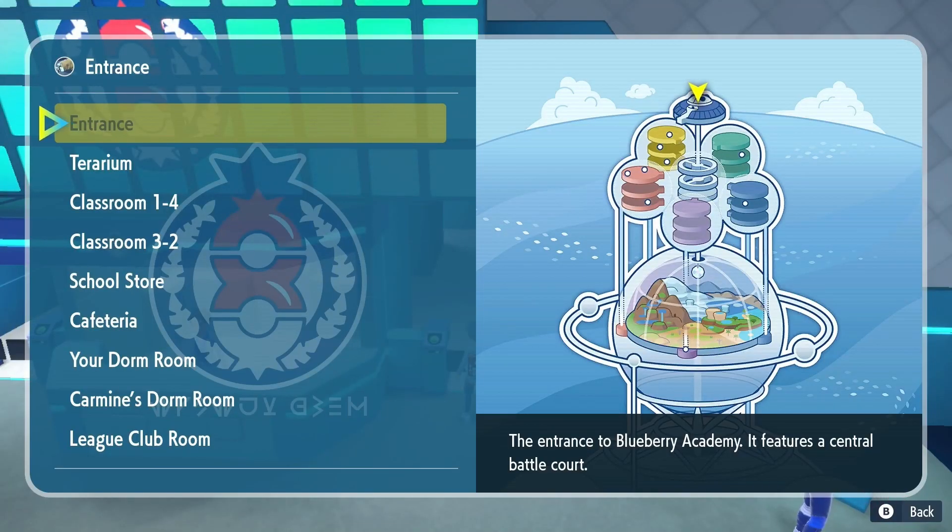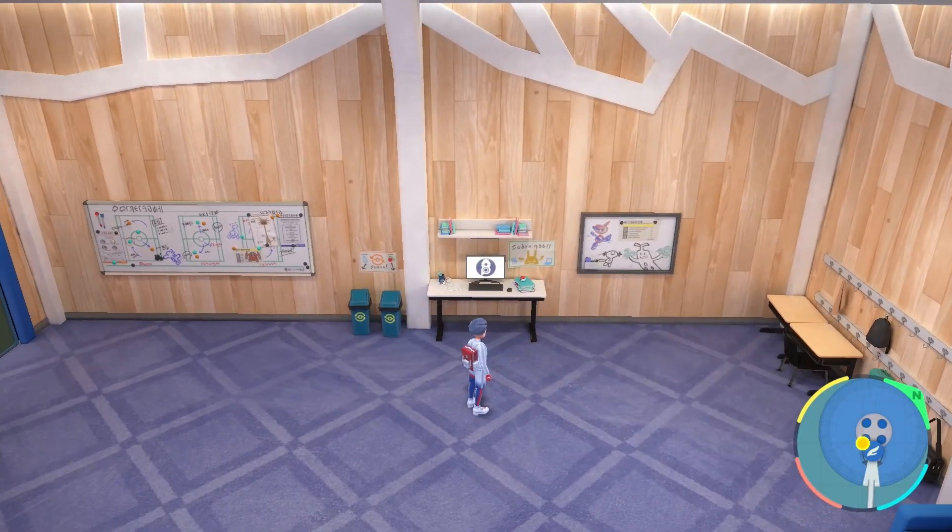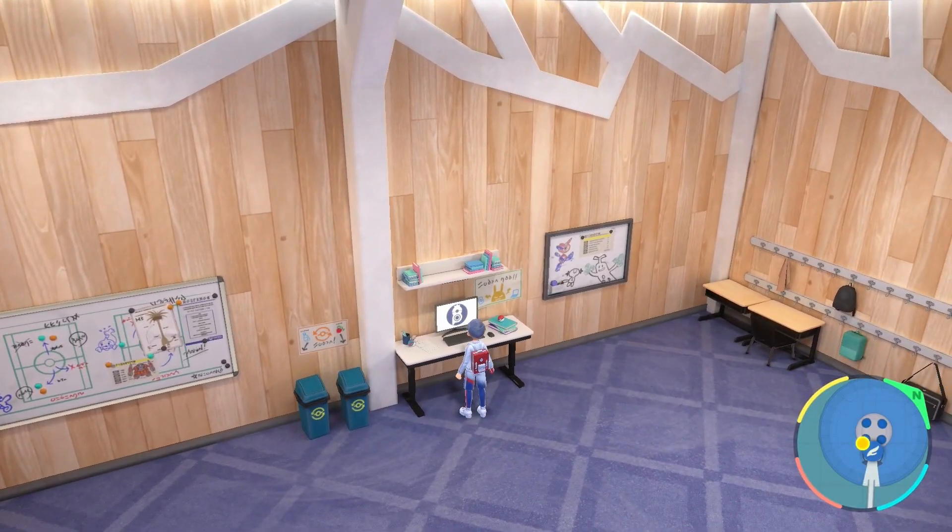First things first, you're going to want to go through the story a little bit and make sure you get up to the League Club room. Then you're going to want to check out the computer over here where you can donate some of the BP you earn to help out the other students.